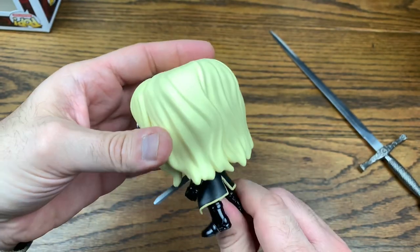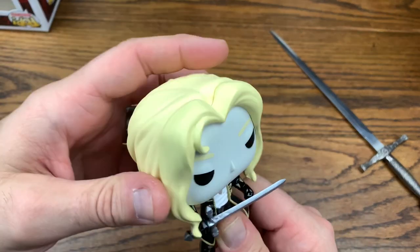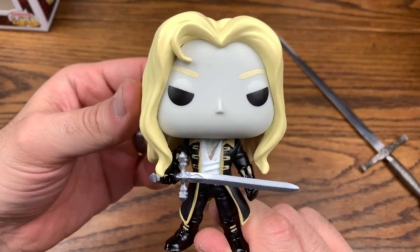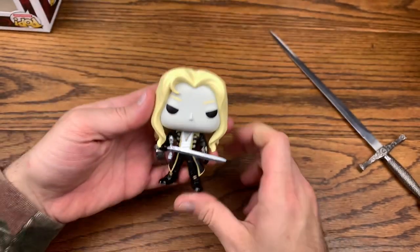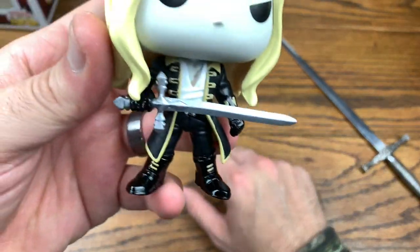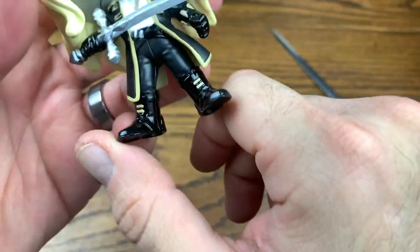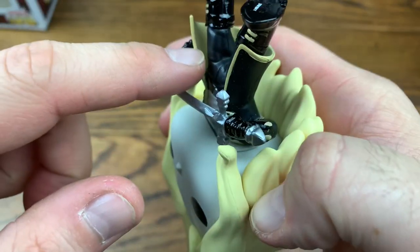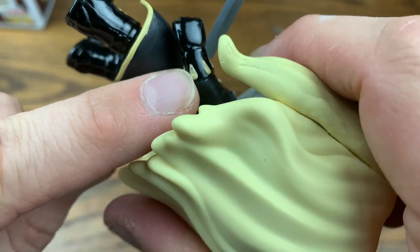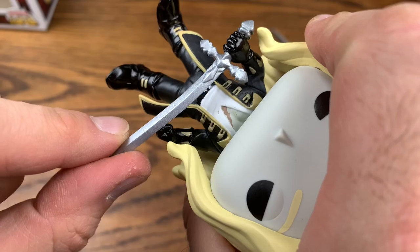Alucard is his name in the game, which is Dracula backwards — some old vampire lore from old movies. Needless to say, Alucard is a really cool figure. He's pretty spot on with his paint application. We have some gloss boots here with the laces being painted, his pants are matte, the jacket and the tails are even painted underneath which is really cool, and his gauntlets have these little droplets that are all painted. The sword itself is pretty cool too.